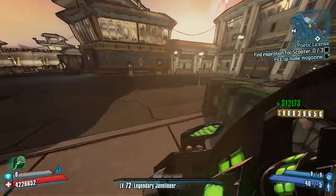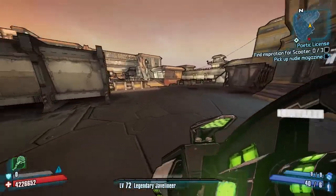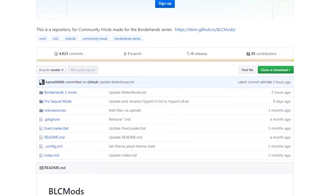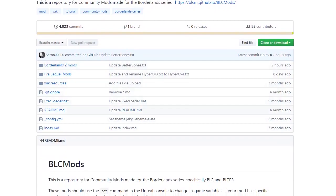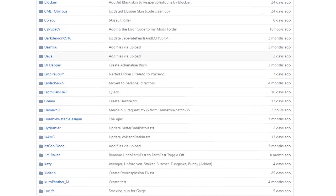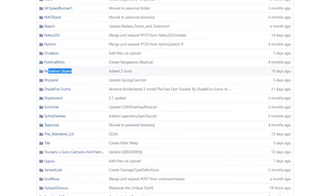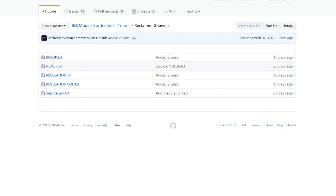We're going to start by showing you exactly where to get this weapon. As always, you can click on the link in the description which will take you straight there, or you can head over to the Borderlands 2 community GitHub and navigate there yourself by clicking on Borderlands 2 Mods and then hitting Reclaimer Sean's section, which is here in alphabetical order under R.